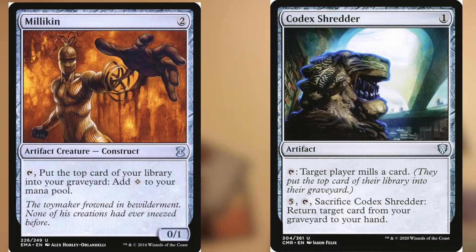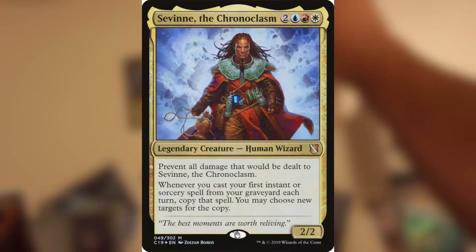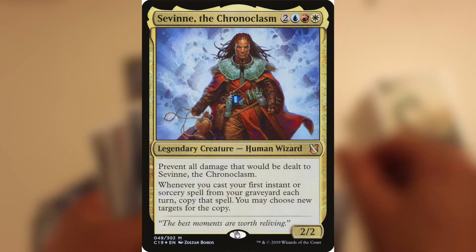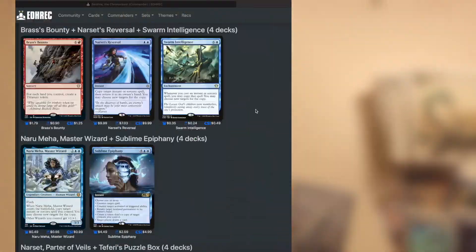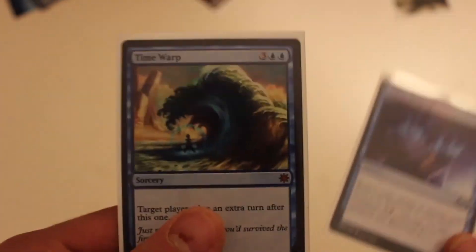The best way to get this combo off is to use a self-mill strategy. Hopefully your opponents won't be too scared, because you're playing Savin after all — how dangerous can he be? Savin is often not targeted by removal because he's a 2/2 and basically does nothing. However, there's a strange thing about this combo: it isn't even recognized on EDH Rec. Mystic Retrieval is a card that is often run with Savin just normally, but Time Warp, not so much.